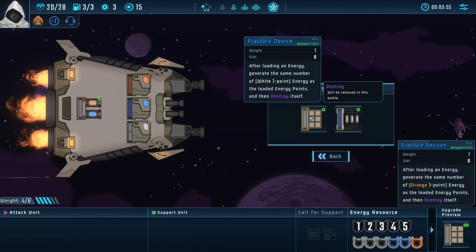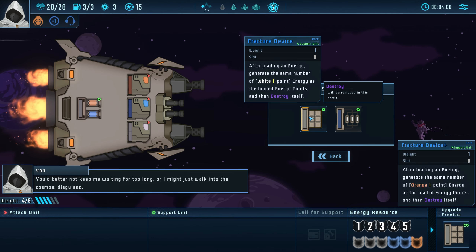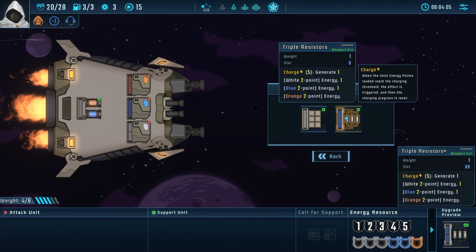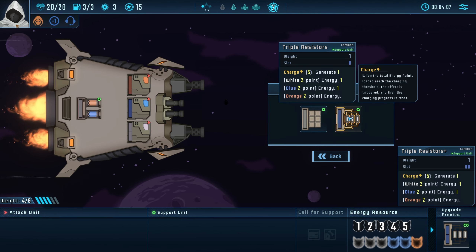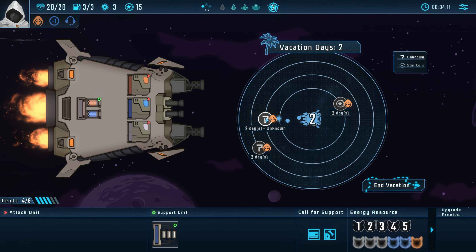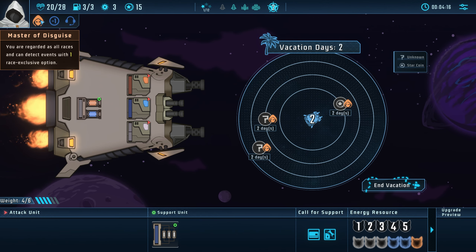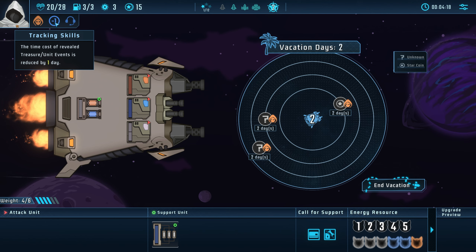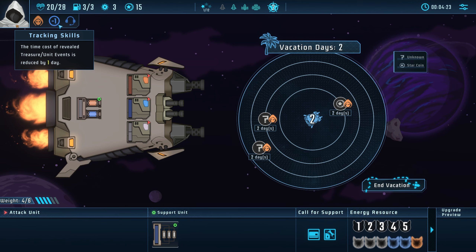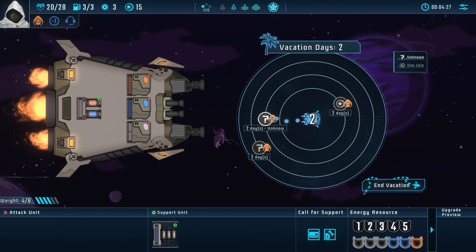After loading energy, generate the same number of white one energy as the loaded energy. Charge is like a keyword. Your regard is all races; the time cost of revealed treasure — unit events — I don't really think I care about star coins.